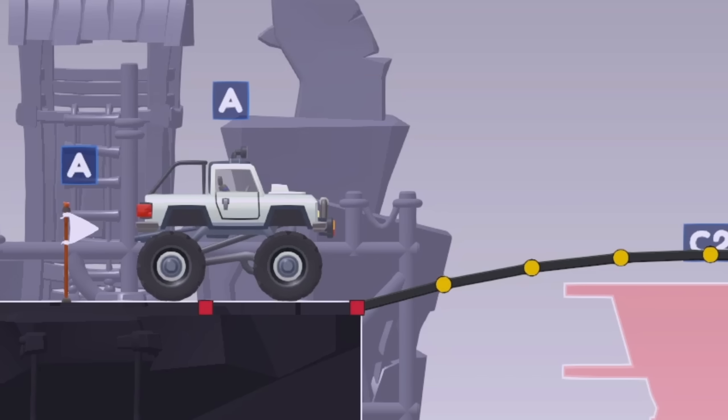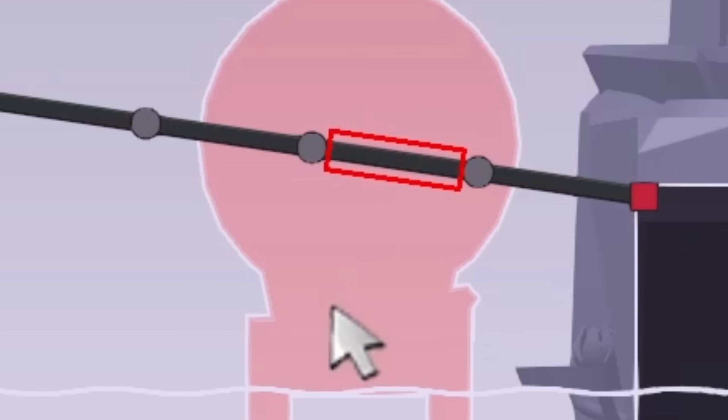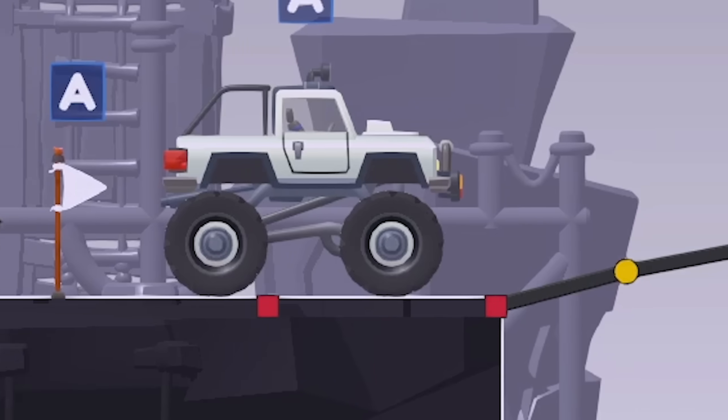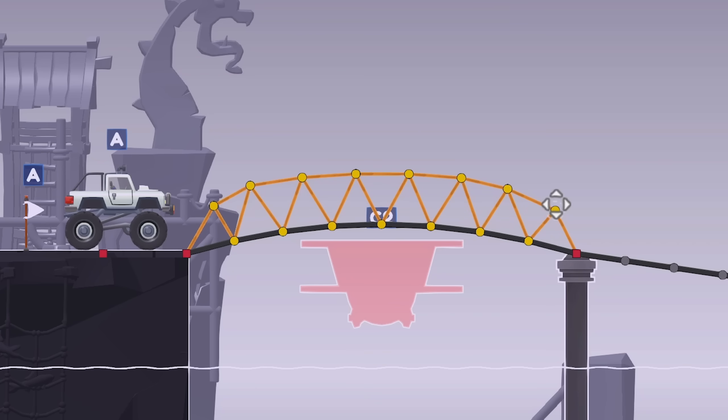It looks like the monster truck has to go across, and while it's waiting on the other side, I would have the hydraulic phase happen, the boat would come through, then the hydraulic would bring the bridge back down, and then we'd go back right to left. Building this bridge looks pretty easy — you just do an overarch. The taller the better.